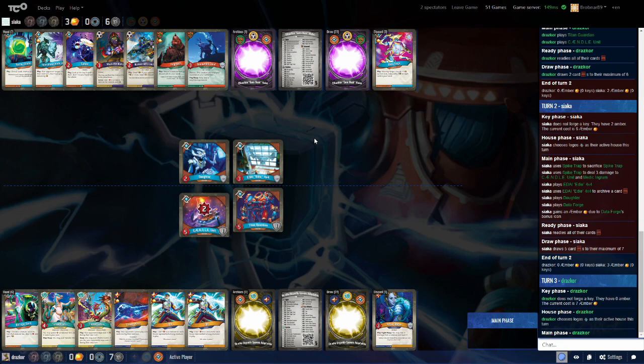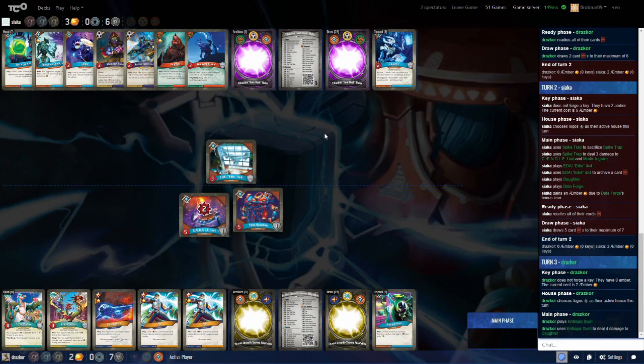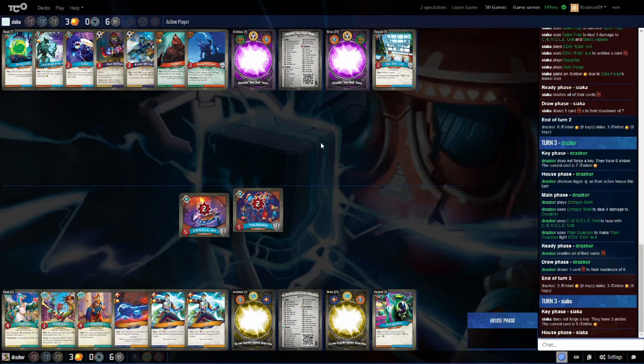Siaka is a member of ABR, and Jupiter confirms they are both on the ABR team. Jupiter just joined the league so he can play competitively again — he's excited for this season and got drafted by Z. There was apparently a bit of scheming going on by Z for that draft.